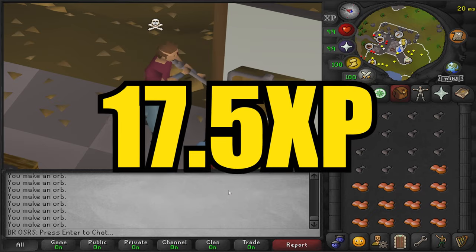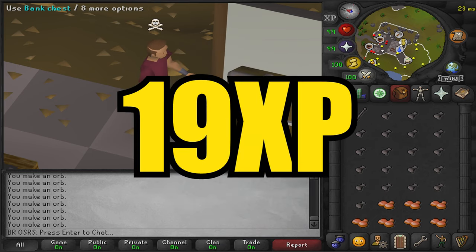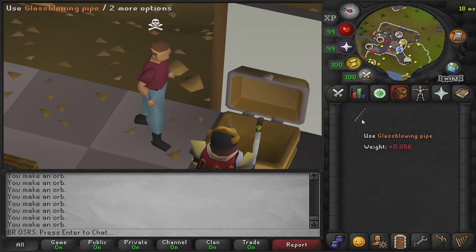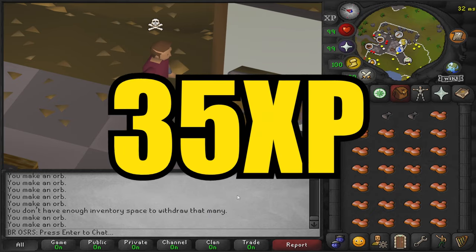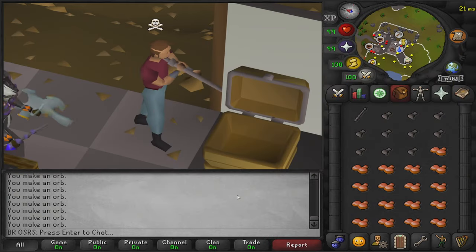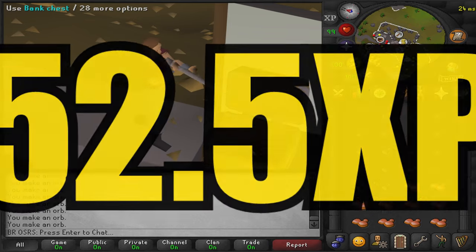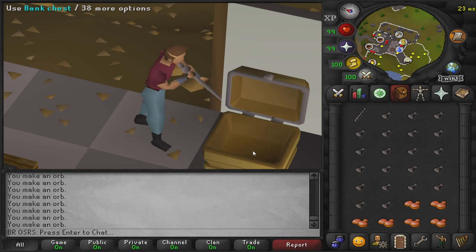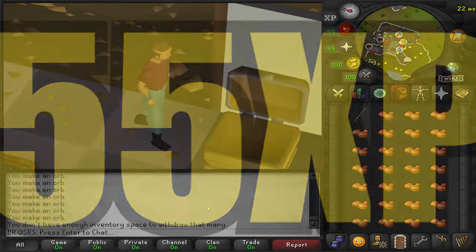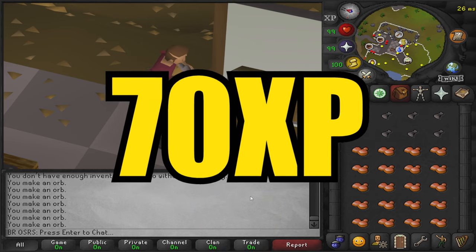At level 1 crafting you can make a beer glass for 17.5 XP. At level 4 you can make an empty candle lantern for 19 XP. Level 12 allows you to blow oil lamps for 25 XP. Level 33 unlocks vials for 35 XP. Level 42 gives empty fish bowls for 42.5 XP. Level 46 is unpowered orbs — what we're doing today — for 52.5 XP. Level 49 allows lantern lenses for 55 XP. Finally, level 87 unlocks empty light orbs for 70 XP.